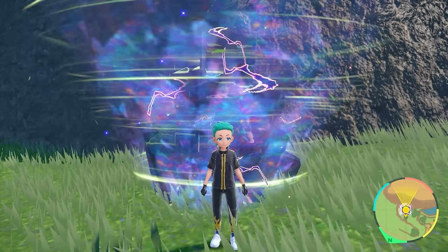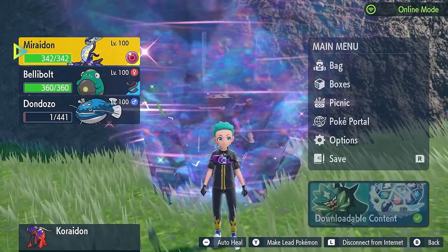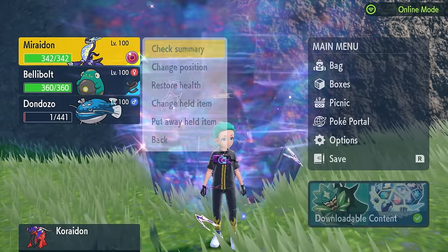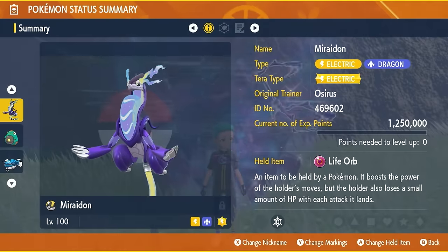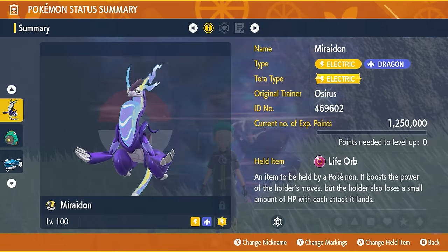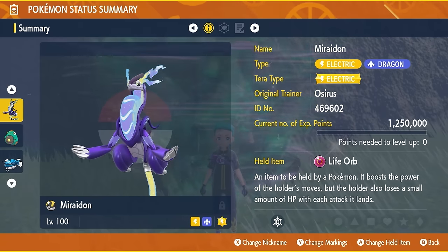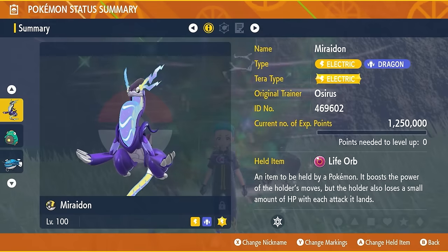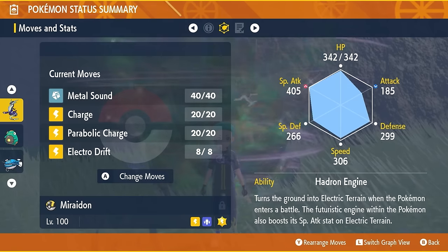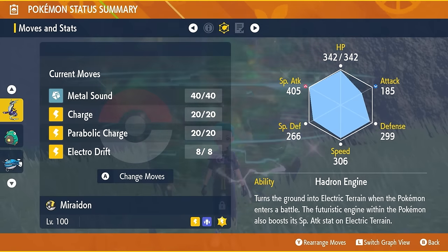The builds featured today are two: a faster build and a slower but more consistent build. The faster build is Miraidon with Electric Tera typing, level 100, 31 IVs (hyper trained), and the Life Orb as a held item. The moveset is Metal Sound, Charge, Parabolic Charge, and Electro Drift, with the ability Hadron Engine.